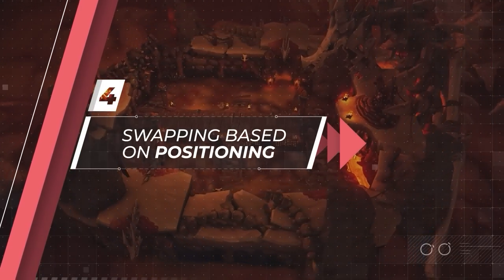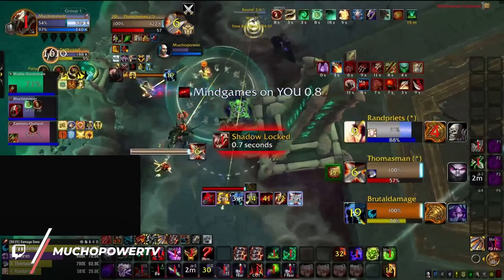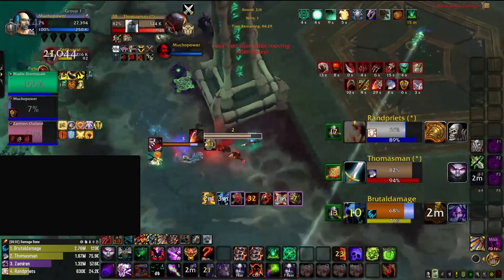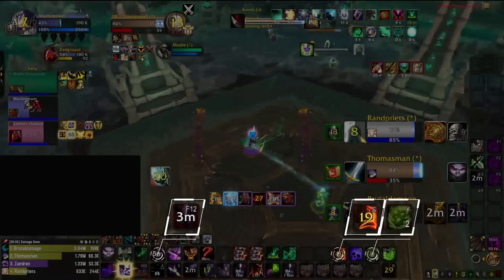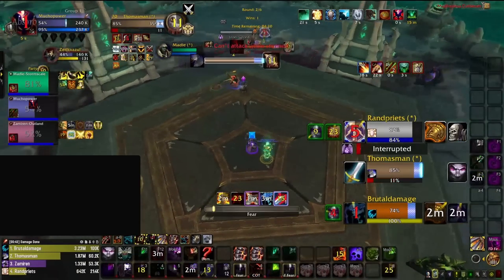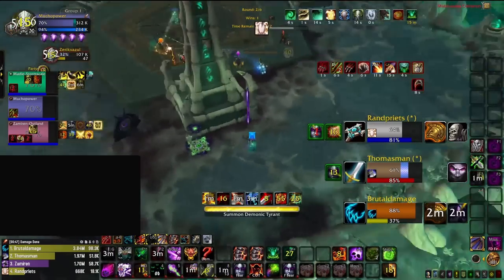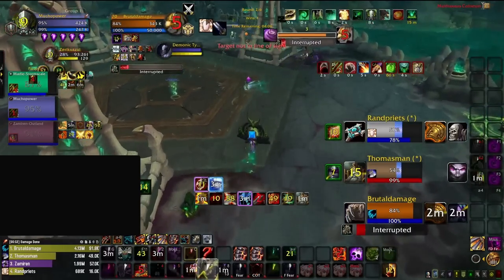But before we wrap things up, let's discuss the most overlooked swap condition: positioning. One critical factor to keep in mind is your mobility. We're looking at the Warlock's point of view, but let's consider it from the perspective of the enemy Warrior. They can likely see that the Warlock doesn't have access to their Unending Resolve, Health Stone, or Dark Pact. Their Avatar Burst is locked and loaded, which means the Warlock is going to be their target, right? Not so fast — what the Warrior fails to realize is the Warlock's mobility. With both Teleport and Gateway ready, the Warrior doesn't have the mobility to keep up, which is enough to waste offensive CDs and drop the kill window.